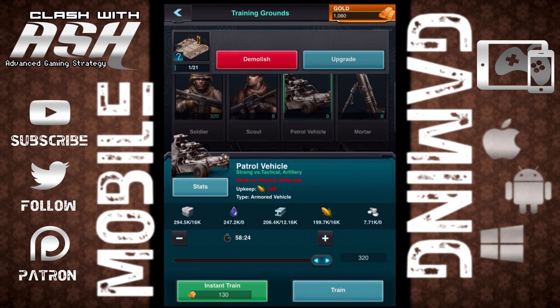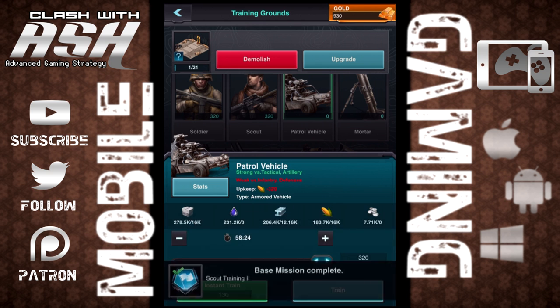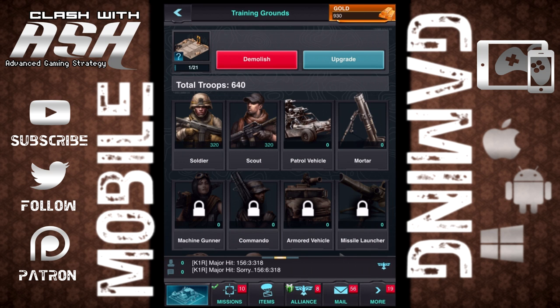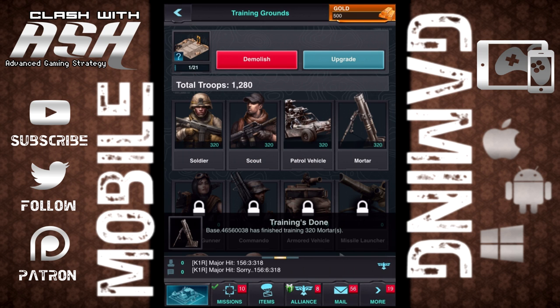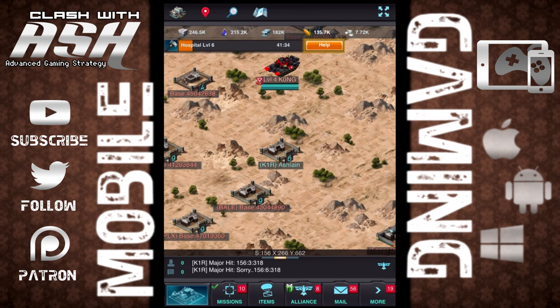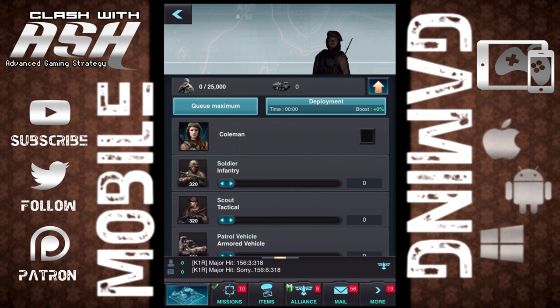So we're going to build a bunch. We're going to use the gold I have to instant train. Gold is the type of resource that you can actually purchase in the game. So you purchase gold and you're able to speed things up and pay for more expensive things — that's the in-game currency. It's a free-to-play game, but you can obviously put money in to make things go a little bit quicker.